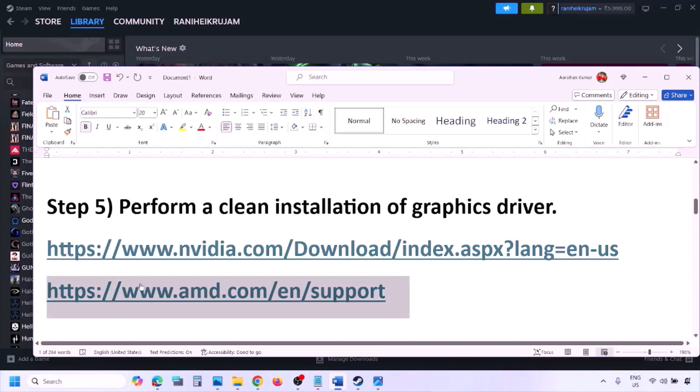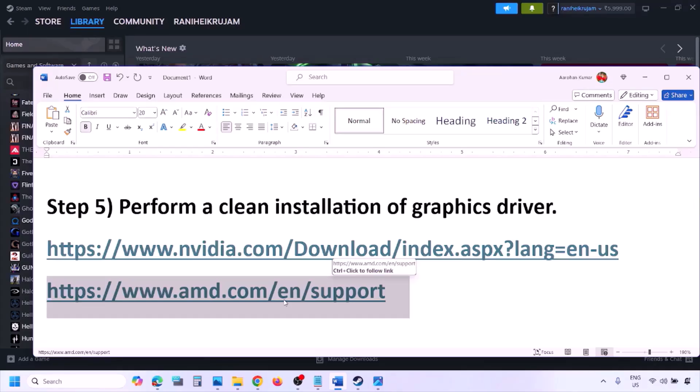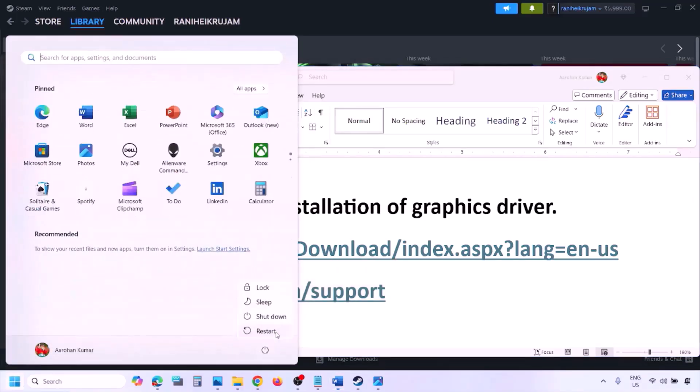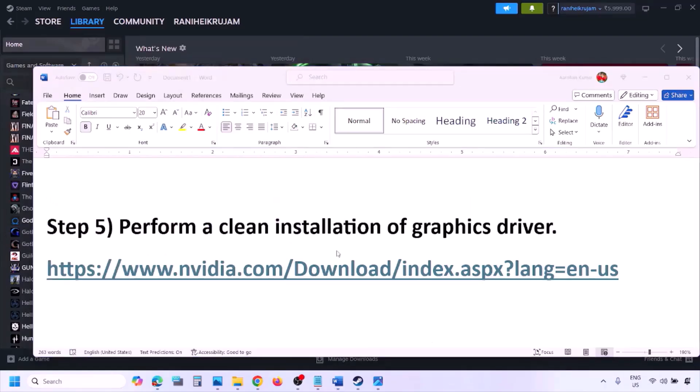For AMD card users, first uninstall the current graphics card driver, restart your computer, then go to the AMD website, select your graphics card, download and install the latest driver, restart your computer, and then check.